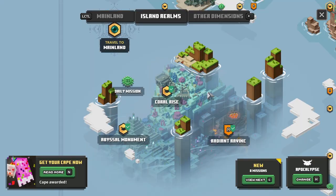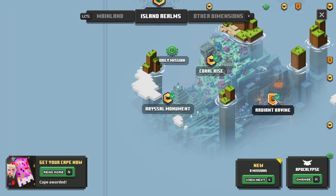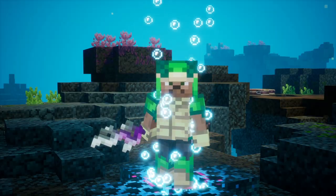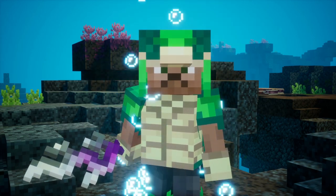Next, the Nautical Crossbow — your go-to weapon for the Hidden Depths DLC, because this one is not going to stop your arrows underwater. You will be able to find it on both the Abyssal Monument and also on the Radiant Ravine, even though I have never found one myself there. I think the Radiant Ravine just wants to give me anchors. If you haven't found this level yet, make sure to check out the top right of the screen — you will be able to find the secret guide right there.